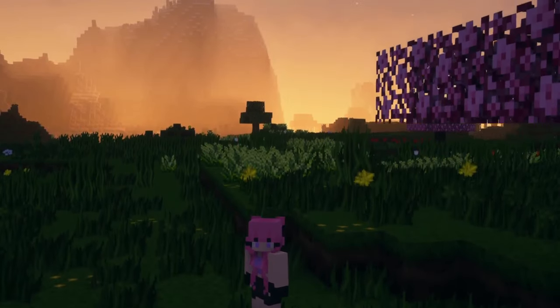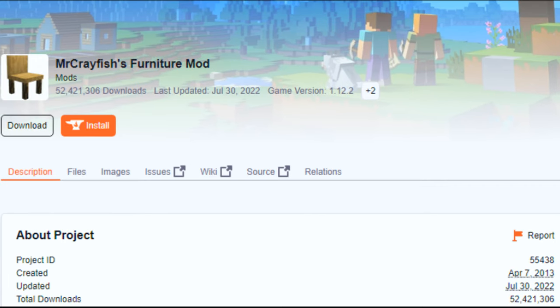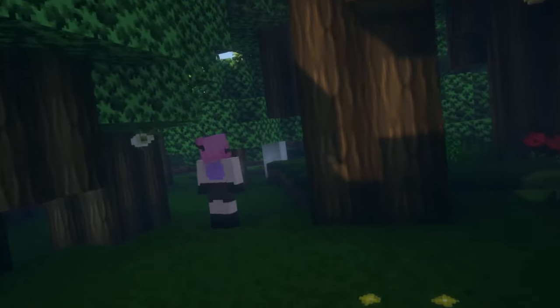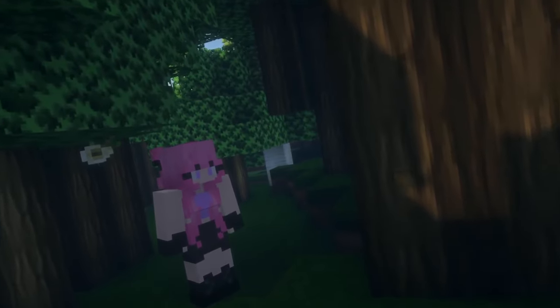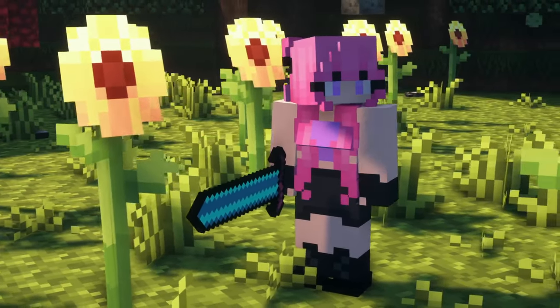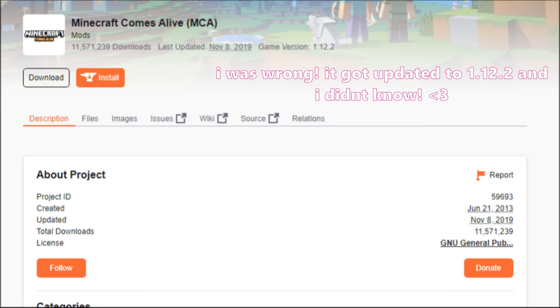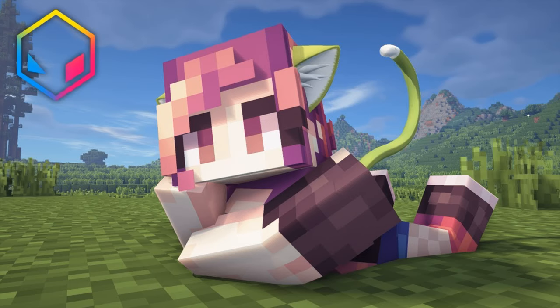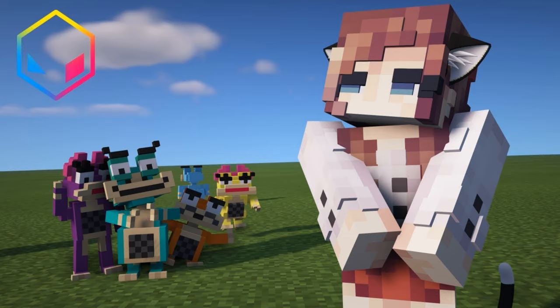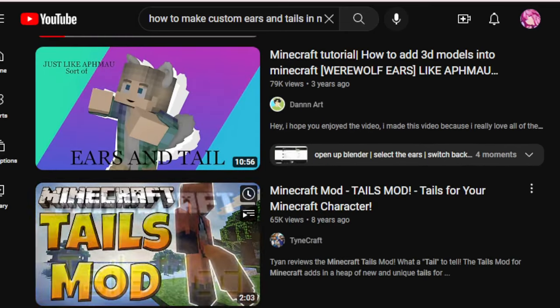For the extra mods that are good to have, such as DecoCraft, Chisel and Bits, Flat Colored Blocks, Mr. Crayfish Furniture mod, Better Foliage, and more — definitely figure out exactly what story you're going for, then download the mods needed to bring that story to life. There's also Minecraft Comes to Life, which is outdated but was used in MCD Season 1. For those who want custom tails and ears, you will need to render them through software like Blender. I've never made them personally, so I'd look at tutorials — I'll link them all below.